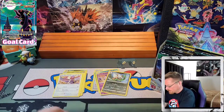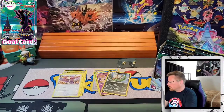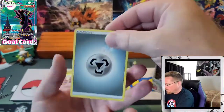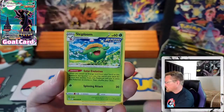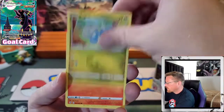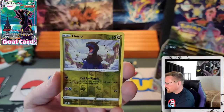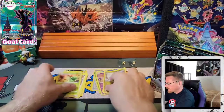Got Metal. Zweilous, Skiploom, Raihan, Seadot, Lillipup, Bagon, Litleo, Lotad, a Reverse Dino, and a Lilligant.